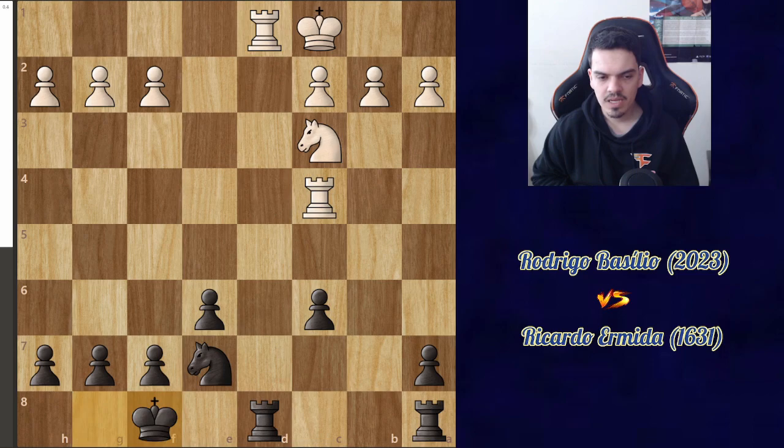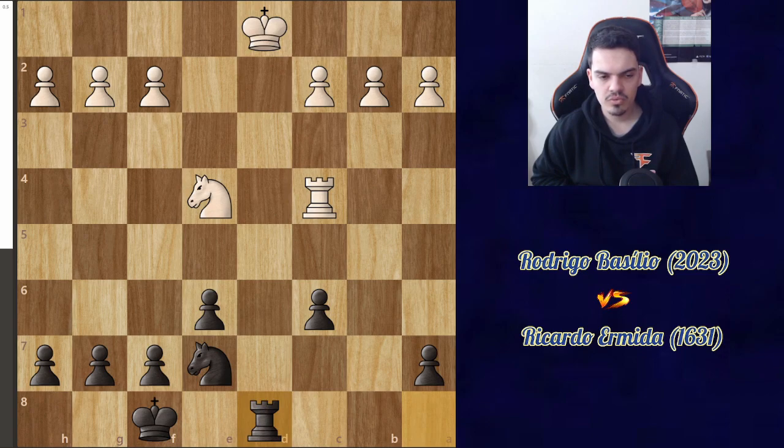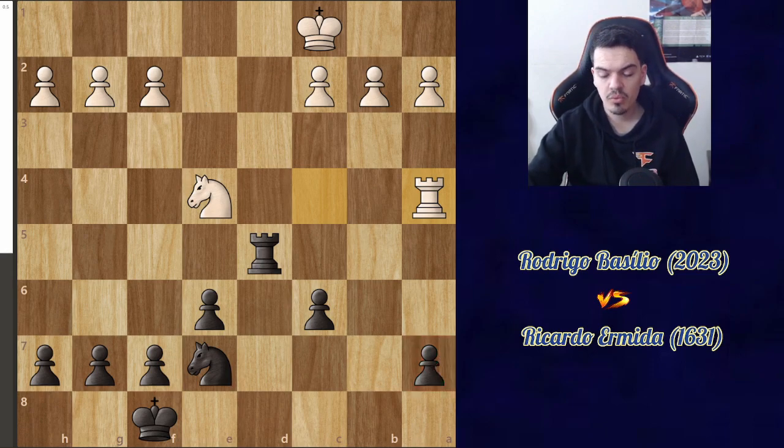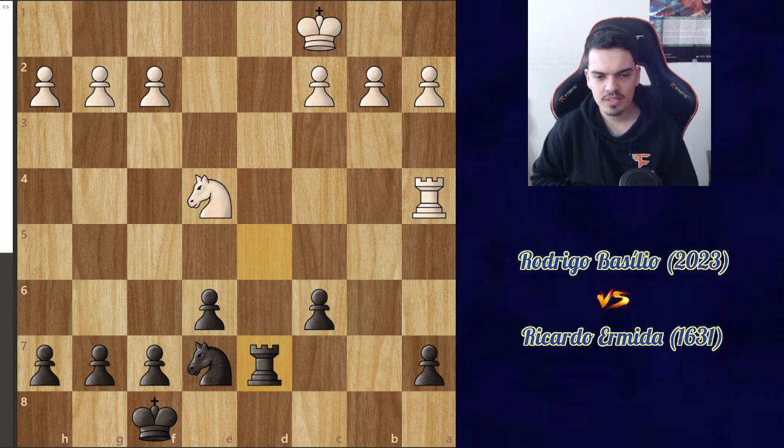He played rook d1, I brought the king closer to the center. Knight e4 by my opponent, I traded rooks on d1, bringing the other rook to the d-file. He played king c1 — I was actually surprised that he didn't bring the king closer to the center. I was happy to see this but the engine doesn't really mind that move. I played rook d5, which is definitely a bad move — my opponent quickly played rook a4, targeting the pawn on a7, and now I have to go back with the rook to d7. Clearly a waste of time.